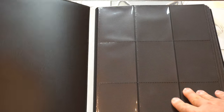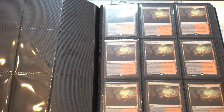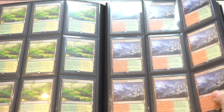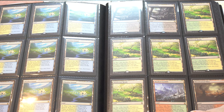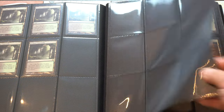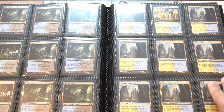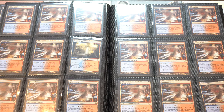This is my trade binder — the binder I bring with me to trade. It's very simple and easy to understand why it is my trade binder. I have fetch lands, shock lands, fetch lands — looks like we're running out of Polluted Deltas — and there's Catacombs. Then I have shock lands, and once we get to the Steam Vents page, that's a pretty cool page.